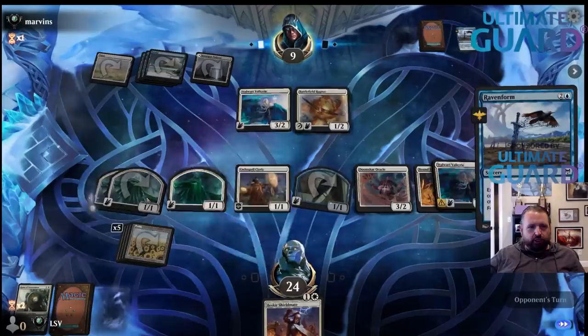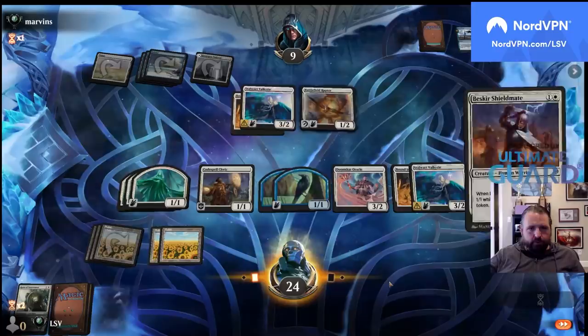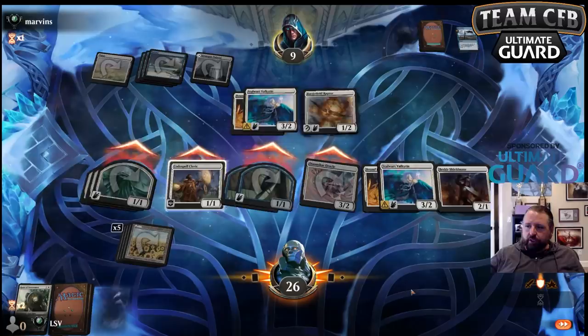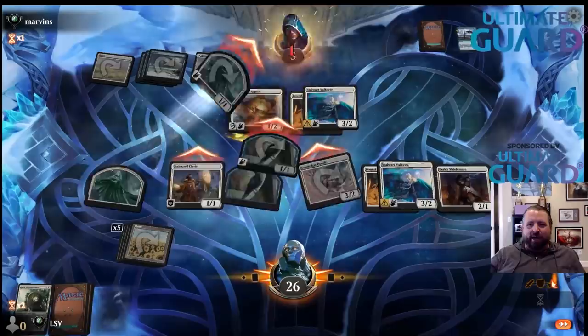They just degraded a 2/2 into a 1/1 — I guess it stops me from making a spirit as well. Then they take 8, going to 1, and they have no attacks in the format now because if they Wrath, my best creature — Shieldmate makes a token and kills them.